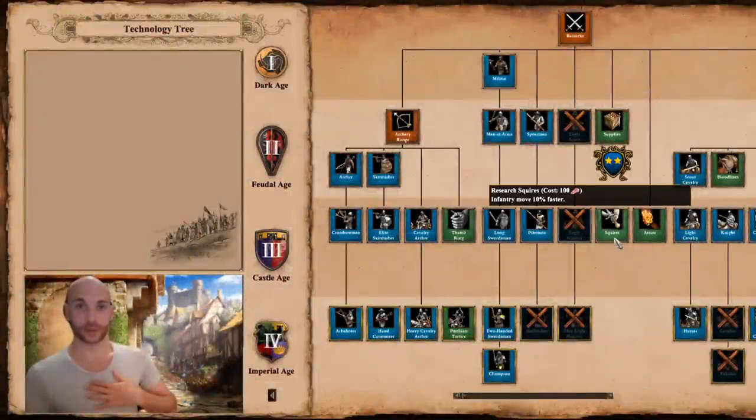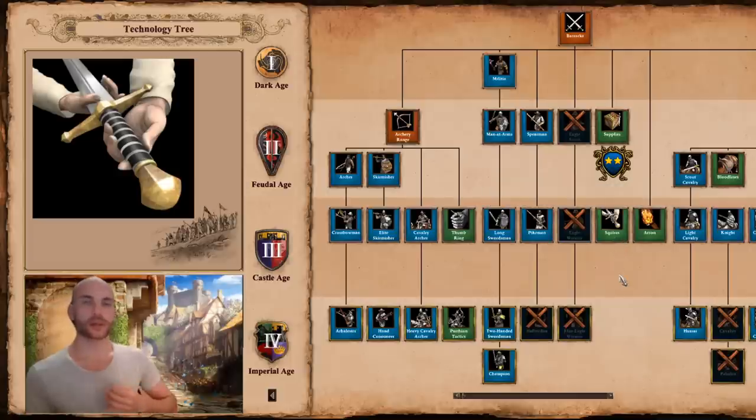Next one is Squires. Infantry moves 10% faster. A squire is someone who is serving a knight — doing everything that needs to be done: taking care of the horses, taking care of the armor, carrying his staff, protecting him in battle, cooking his dishes, walking his dogs, all that stuff. So this tech should affect the knight line and not infantry. A squire is just there to help the knights, not the infantry. 10% movement speed makes sense for the knight line, not for infantry. Because it's really affecting the wrong unit in a very clear way, just 1 out of 5 stars. What would be a better name? What about 'Supplies'? Because if you supply your army, they have to spend less time foraging and looking for food, and can actually advance faster.